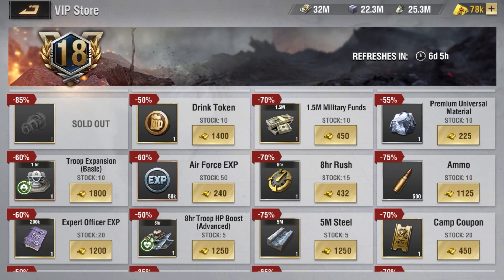All items within the VIP store are purchasable with in-game currency, i.e. gold and resources. Inside the VIP store, you are able to purchase additional resources, universal and camp coupons, as well as ammo, Air Force ammo, and Officer EXP books.